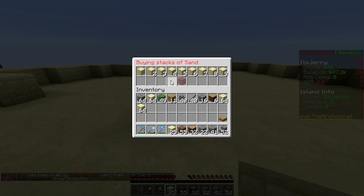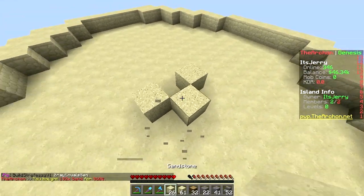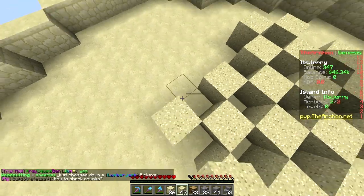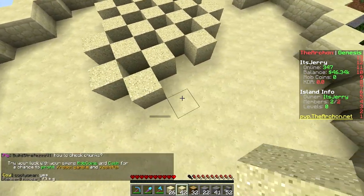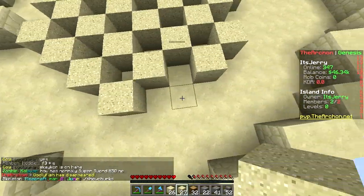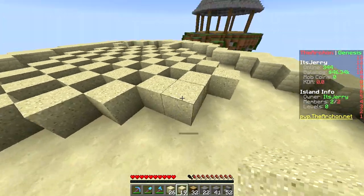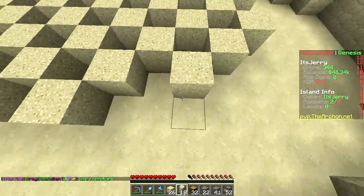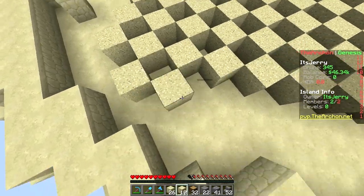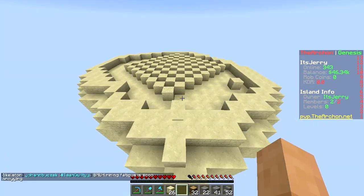Skyblock is a really old map - this is like the days of the 404 seed. The 404 seed was introduced right after Minecraft added seeds in beta, where before you just created a random world. There was one seed called 404 that gave you a cave challenge - pretty cool. I've tried it. I failed. Well, I just gave up. High risk, high reward.